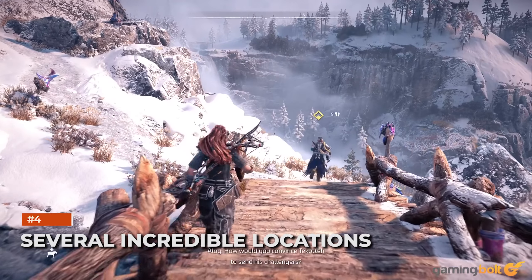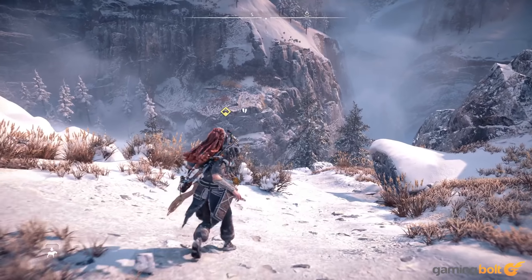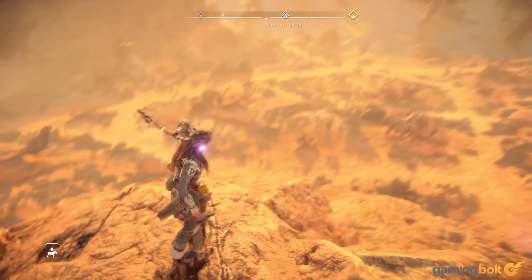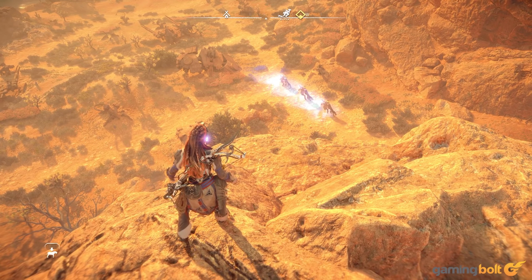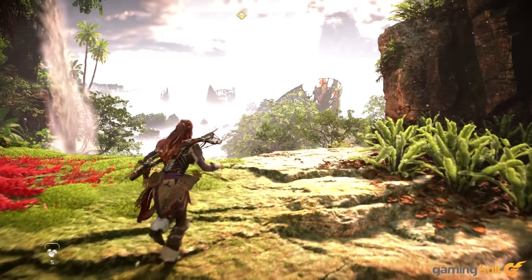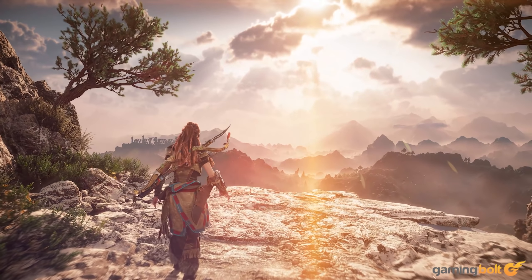Several incredible locations. This is where Horizon Forbidden West's world shines brightest. Zero Dawn already had some of that going on, with the city of Meridian and the area surrounding it being a prime example of some of the game's splendorous sights and vistas. Forbidden West cranks that up to eleven — the game's world is just full of strikingly gorgeous sights that can take the breath away.